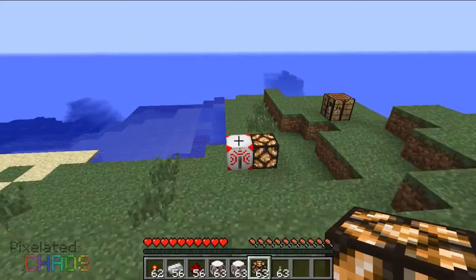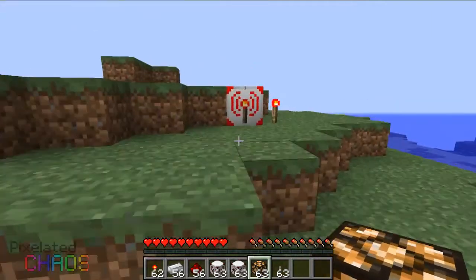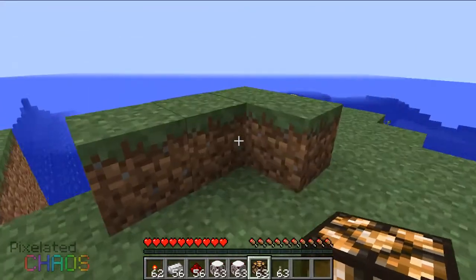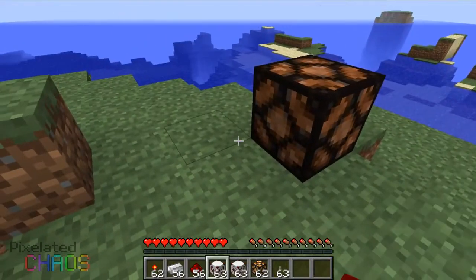This is basically the mod — it allows you to transmit signals somewhere all the way across the map using wireless signals instead of actual redstone powder or redstone dust. The mod also has many other functions and options because there are a lot more components.